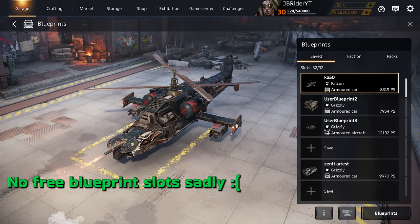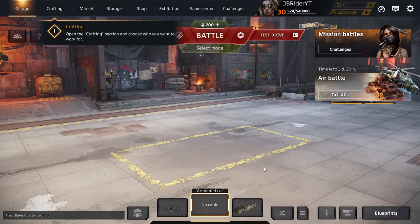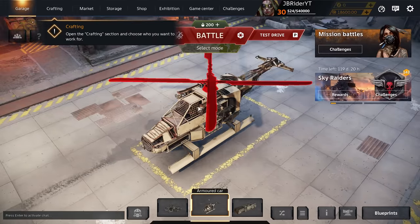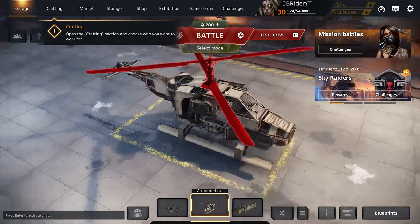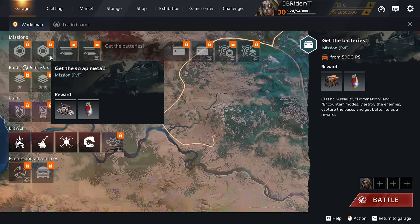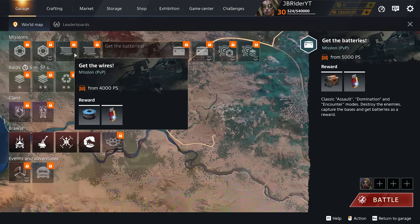Whichever slot you have selected, you can just assemble a blueprint and it will go into that slot. If you have the armored car slot selected and you want to assemble a helicopter, it will not work because the helicopter blade is not for armored vehicles. The armored car slot is used for missions without the helicopter.